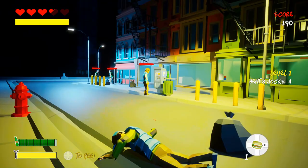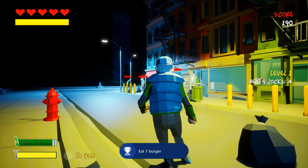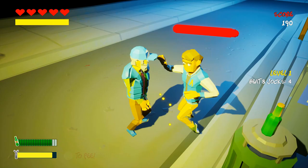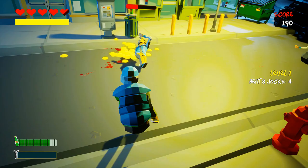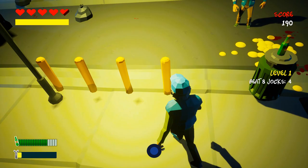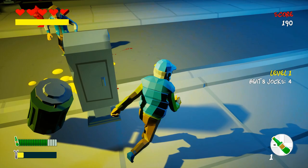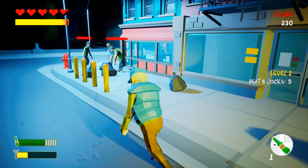We have to eat 12 burgers total. My guy has to pee — go close near an enemy and pee to make him fall. We have to have them slip 20 times, and you can have the same guy slip over and over and it will count. Here's another bottle; we're on level one right now and have to beat eight jocks to complete the level.